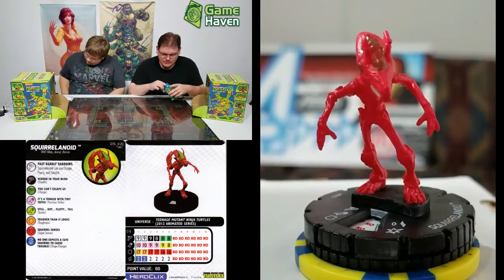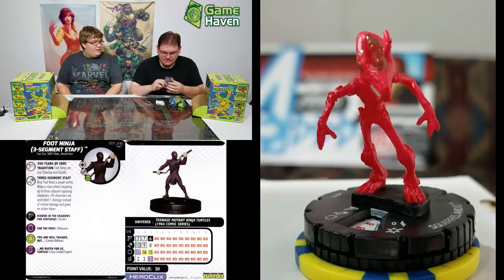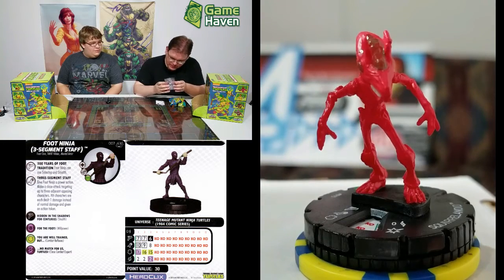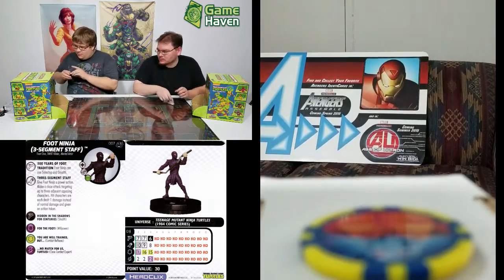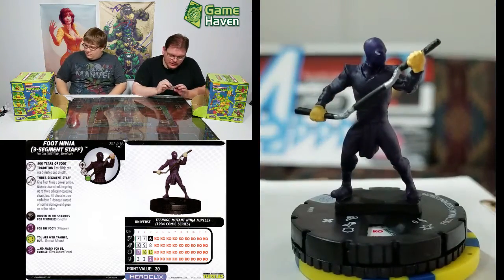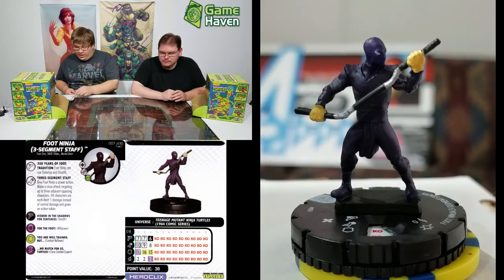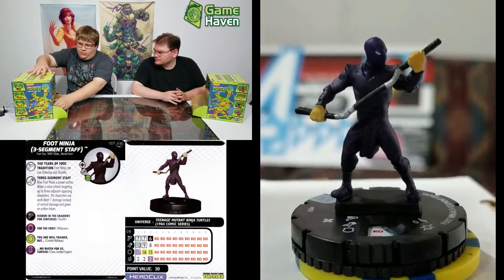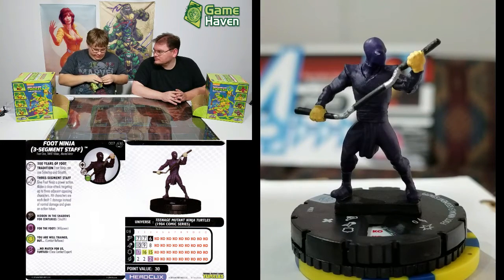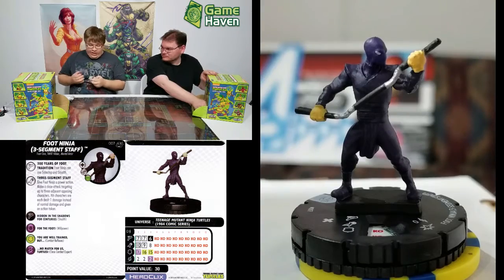Up next, a Foot Soldier with the three-segment staff. He gets to make a close attack targeting three adjacent opposing characters, and each is dealt one damage instead of normal damage. He likes people to crowd him with his whopping three clicks and start dishing out the pain. And he ignores hindering terrain for movement purposes because he's a ninja. We also pulled a second three-segment staff, so we'll leave him there.